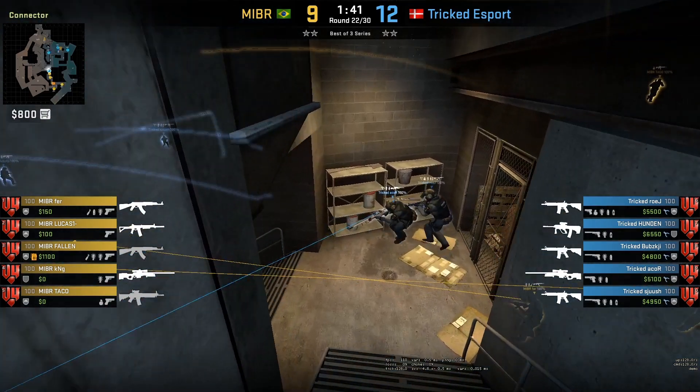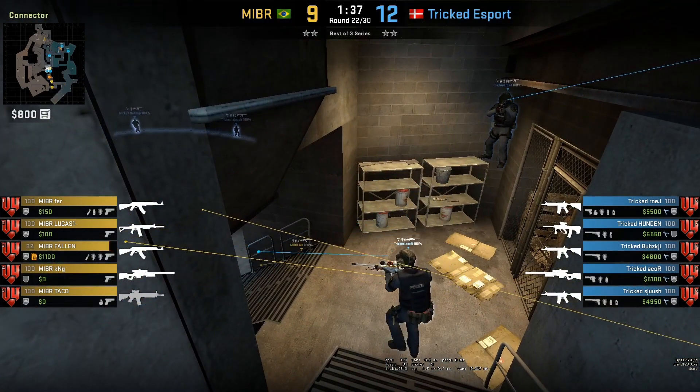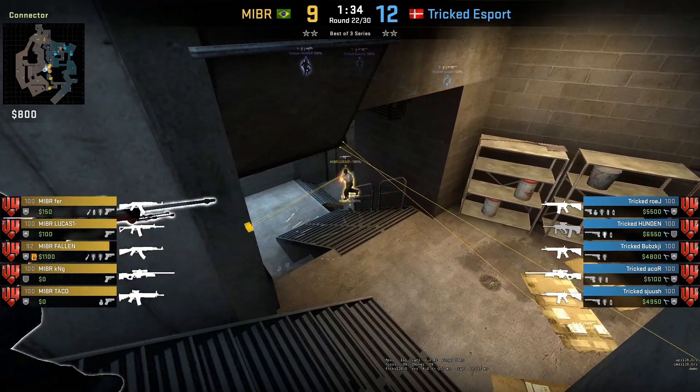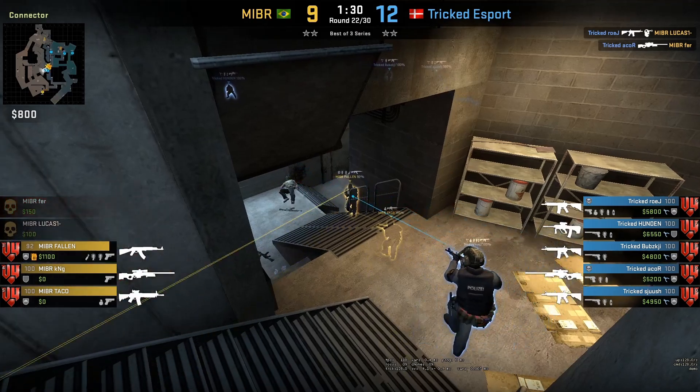Acar is gonna boost Rojay, and Rojay is gonna watch balloons while Acar watches connector. Acar misses the shot, lets Rojay take contact, then Acar re-peaks.